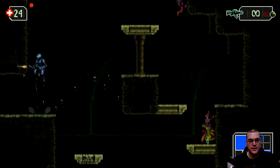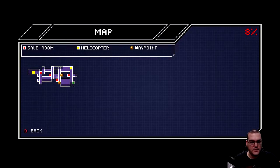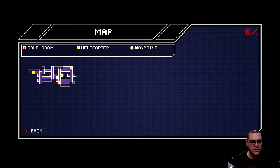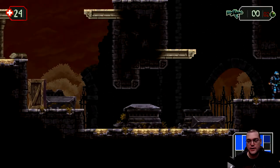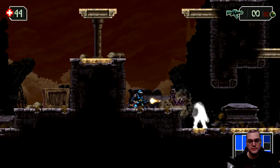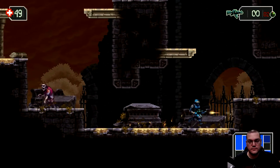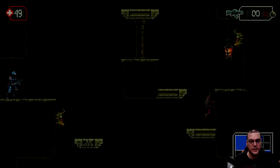My health is getting a little bit low, so I'll hop on the map. I can see where we are — we kind of just did a big circle. I'm going to head straight down and check this box in case it's a big health blob — and it is.